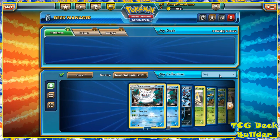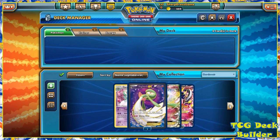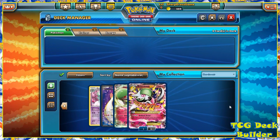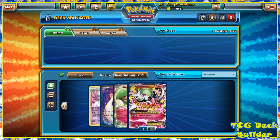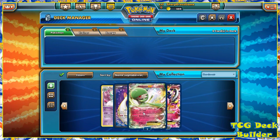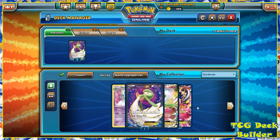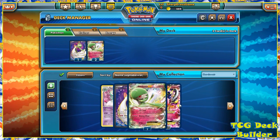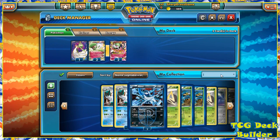First off, we are going to need Gardevoir in our Gardevoir deck, and this is going to be the Mega Gardevoir. I personally own three normal Gardevoir EX and two Megas. I'm going to put all three normal EXs in there and then the two Megas. I might drop to only two EXs because I don't know if I'll need all three of them.